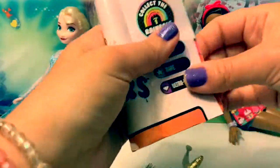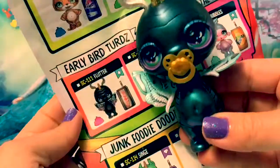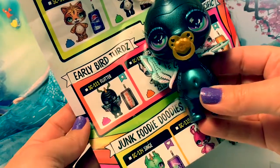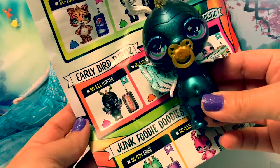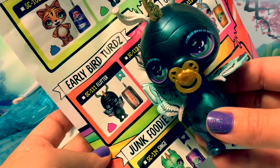Let's look at the Collector's Guide and see which one she is. She's from the Early Bird Turds and her name is Flutter. The little star symbol means she's rare.